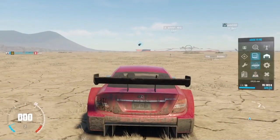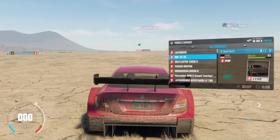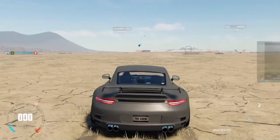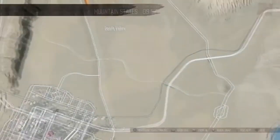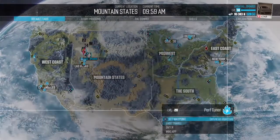Hello guys and welcome back to another The Crew glitch video. For this video it's an unlimited money glitch. First things first, choose your car — whatever car — and go to its tuner. If you have a street car go to the street tuner; I had a performance car so I went to the performance tuner. When you enter the tuner you just need to have a small amount of money.